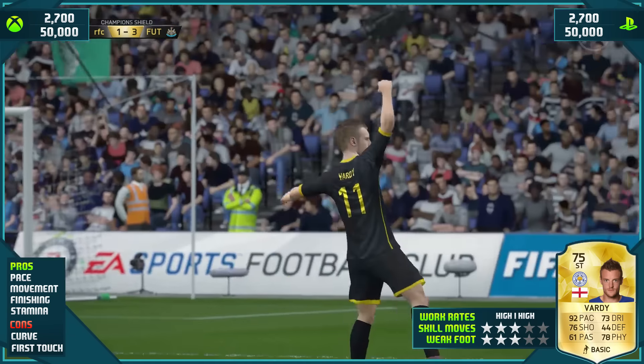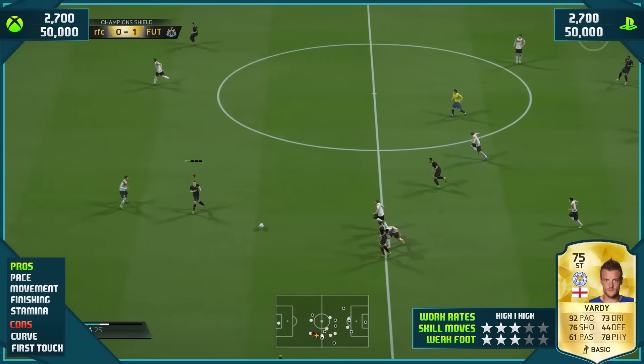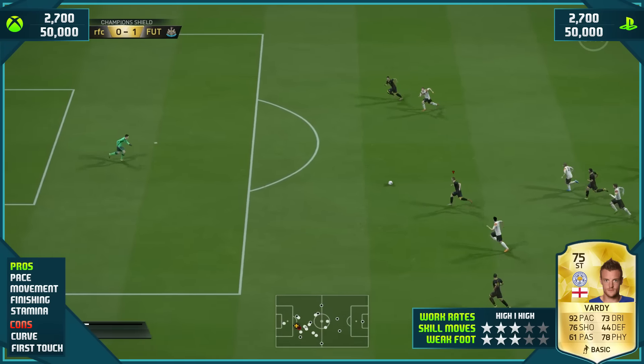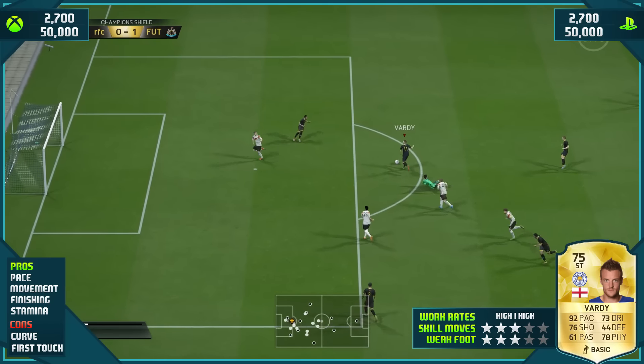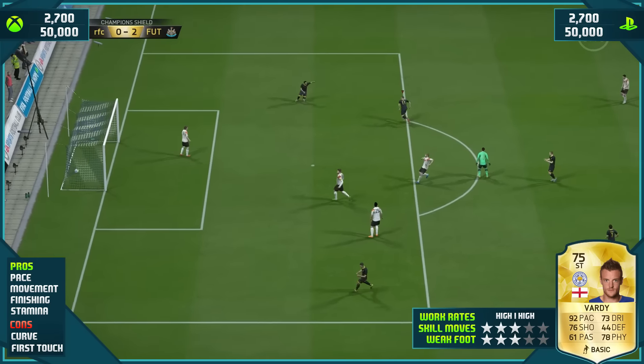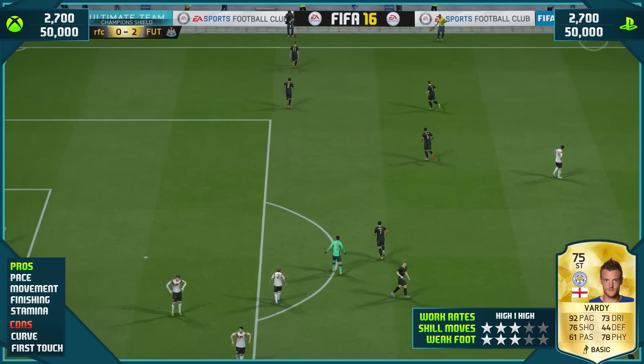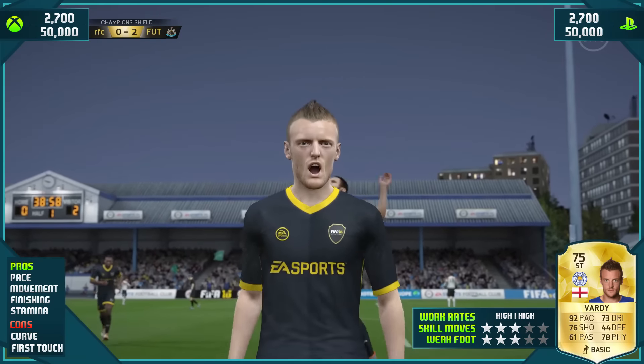Now in terms of cons with this card — curve. I would not finesse the ball with this guy because the ball just doesn't seem to curve and it does your head in. And his first touch — it can bounce off his feet if you play it to his feet, so don't do that. Just play gentle little through balls, gentle little passes; Vardy will get on it in a flash.